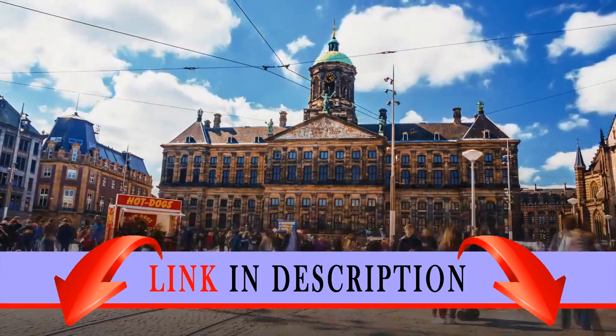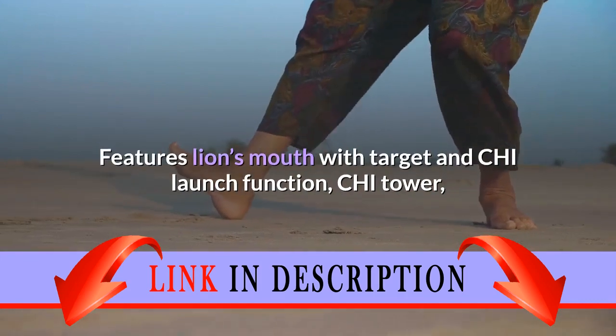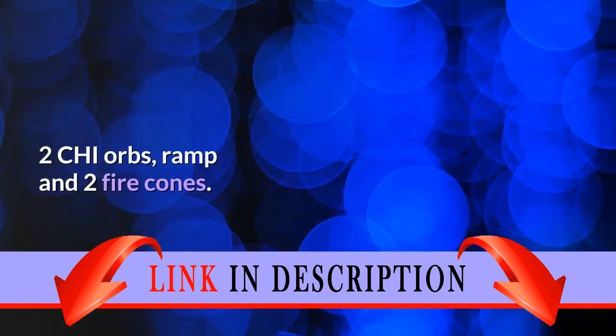Includes Laval and Kragger minifigures with 4 weapons. Features Lion's Mouth with target and chi launch function, chi tower, 2 chi orbs, ramp, and 2 fire cones.